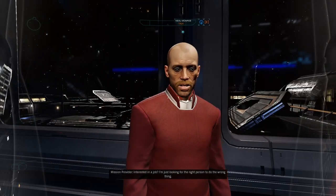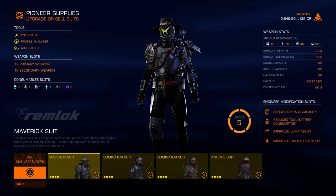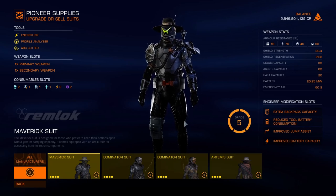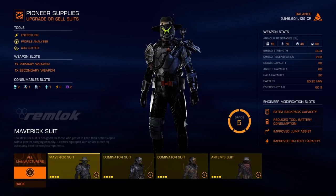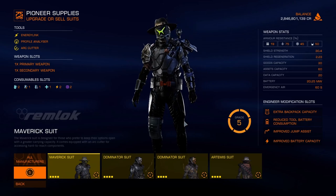Interested in a job? I'm just looking for the right person to do the wrong thing. Hello everyone. One of Elrond's High Priests, John Travolta, commanded me to give advice on the various weapon and suit modifications available in Odyssey. We're going to look at all the weapon and suit mods and discuss what's good and what's not. We'll look at my current builds and discuss what I would change if I could, and in the description I'll give links to previous videos where I utilize many of the various modifications so you can see what they're like in practice.